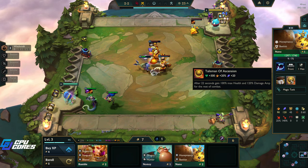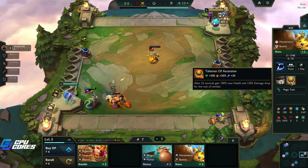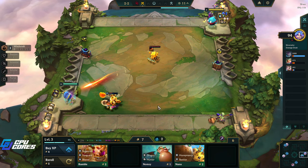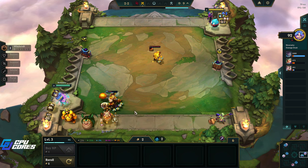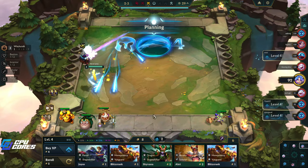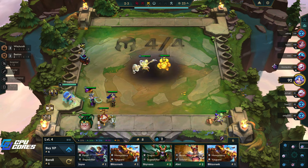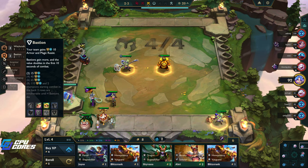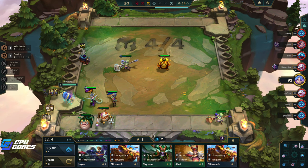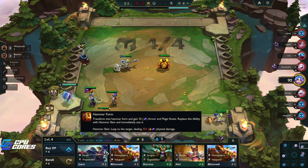This guy got the Talisman of Ascension, that seems pretty good. That mana goes down pretty quick. I'm gonna go ahead and buy all this stuff and just roll. Level 12 - pretty interesting. We're going Witchcraft here, as you can plainly see. I guess we want a Bastion, so this can go in there - that gives us double Bastion. Bastion is just the standard defensive archetype that gives the whole team magic resist and armor; it's generally very, very good.